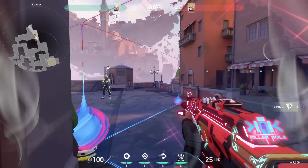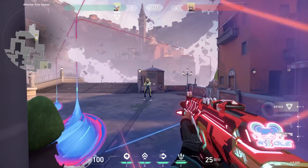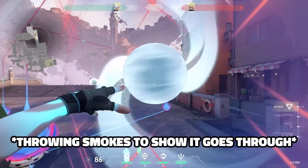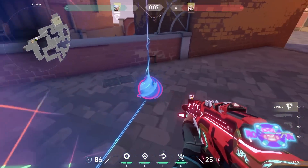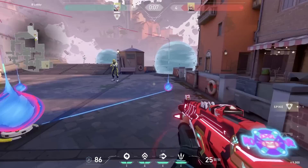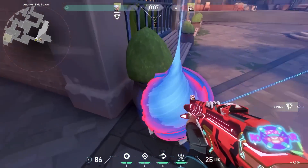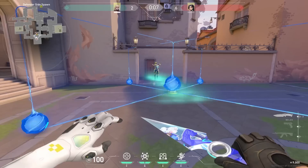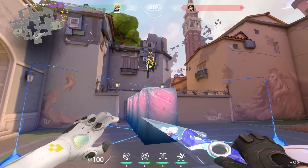So you can't run through, you can't dash through, you can only shoot through. But don't forget you can shoot the little orbs and also the big orb as well, but they do take quite a lot of bullets. And Sage mains, you can wall over the top of it.